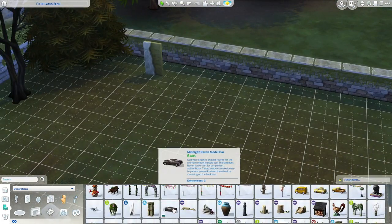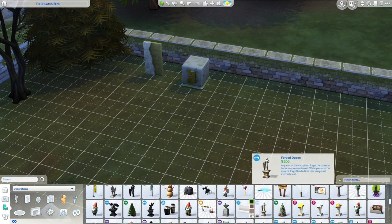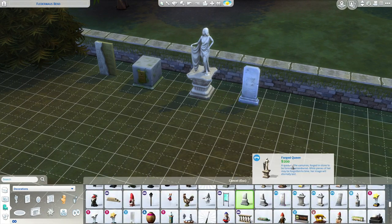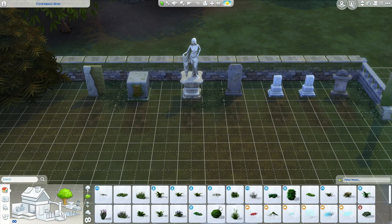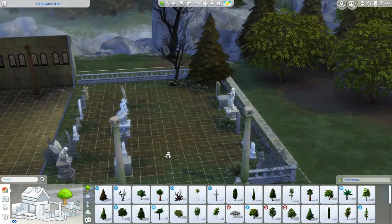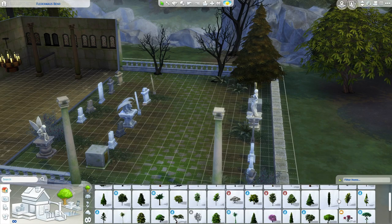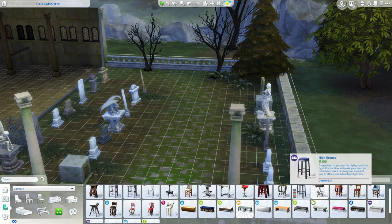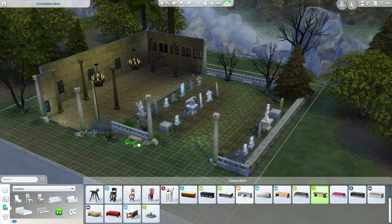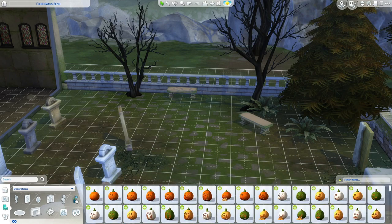I gave it the Haunted lot trait because of the graveyard, so if you have anyone in here for a rags-to-riches challenge, they could be kept up at night by ghosts. You can always remove that lot trait by clicking the little house icon with the eye at the top — you can change lot traits for any lot, which is a nice way of getting skills quicker. Just adding foliage to the grounds — using Vampire pack trees so it blends in with the Forgotten Hollow world and doesn't stick out.